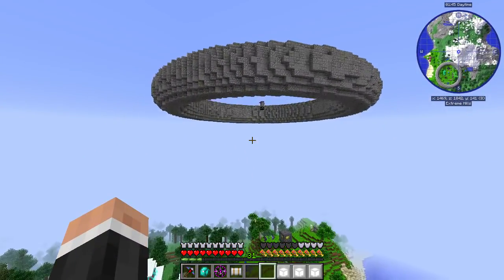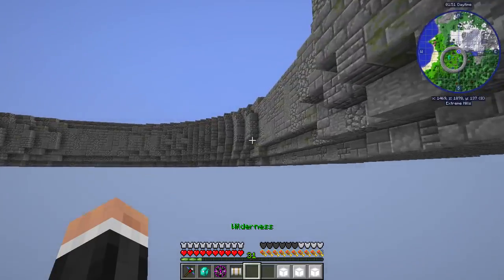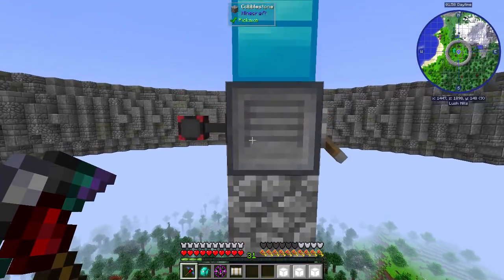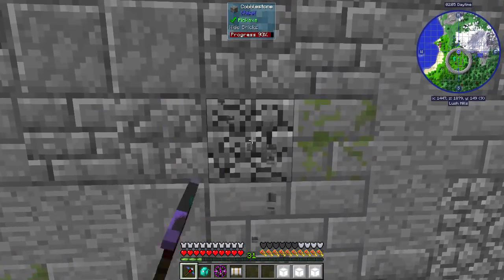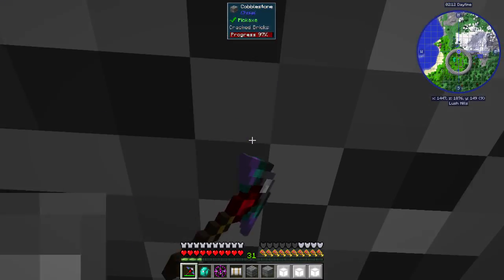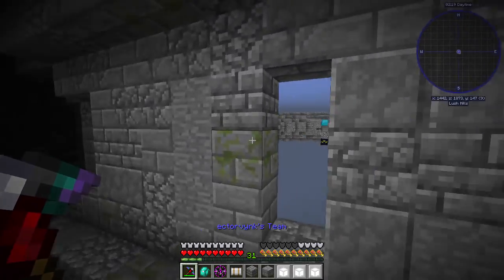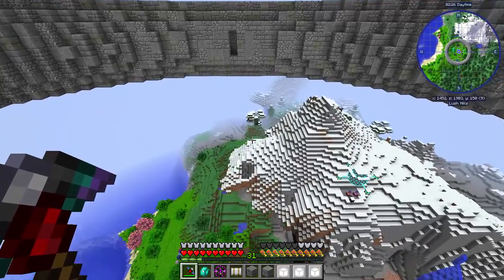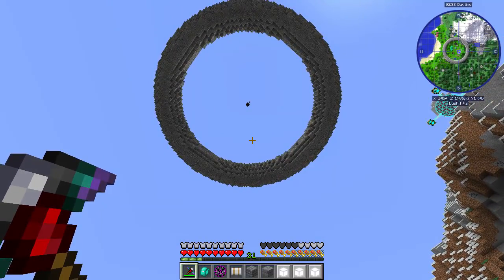Look how quick that was — normally that would take ages to build if we didn't do something like this. I just want to have a quick look inside. Oh, look at it! We have an awesome torus shape. This is the only time I've ever heard the word torus, but this is what a torus is. So that is stage one. And let's have a look at it from down below — look at that! That is an awesome thing.